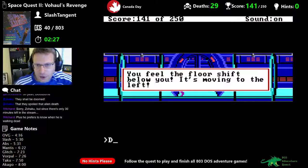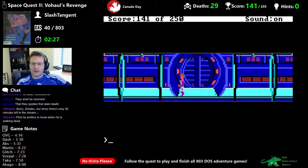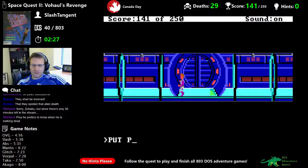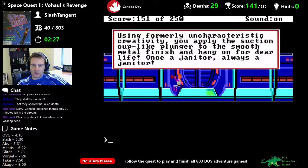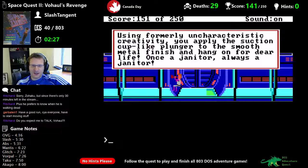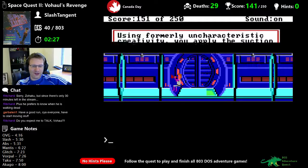You feel the floor shift below you — it's moving to the left. Drop waste basket. There's no need to put an empty basket here. Put plunger on wall. Using formerly uncharacteristic creativity, you apply the suction cup-like plunger to the smooth metal finish and hang on for dear life. Once a janitor, always a janitor.